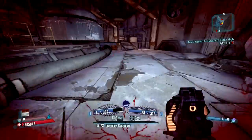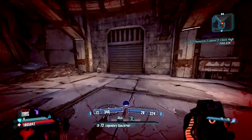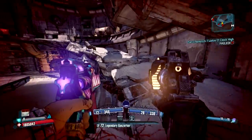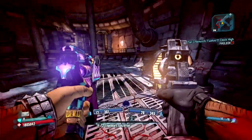Now you don't have to do this on any particular difficulty — just go to the target, kill him and he will drop the item. You can see we are inside Bloodshot Stronghold today, and our daily target was Mad Mike.